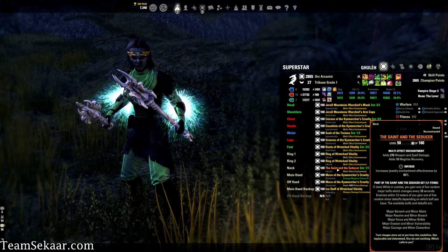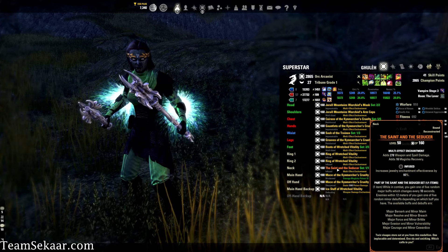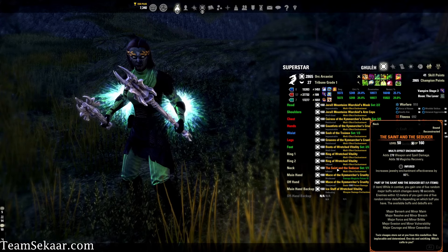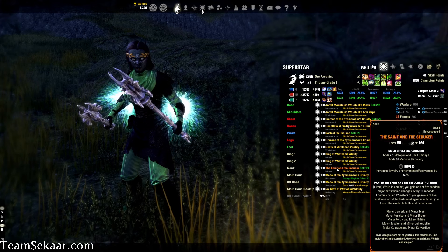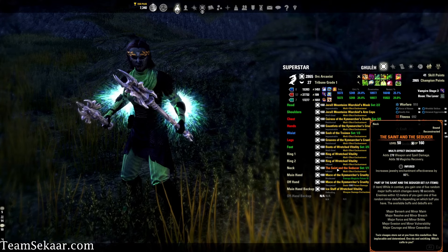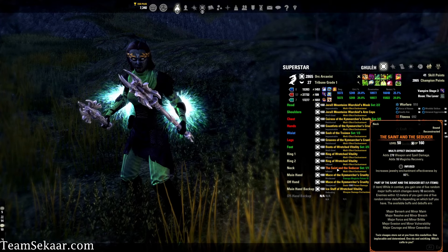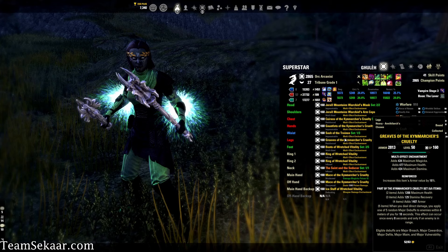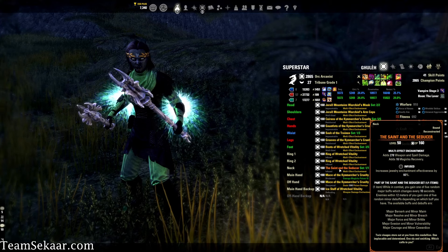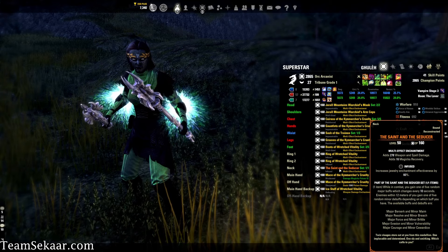For those who don't know, while in combat Saint and the Seducer grants you 1 of 5 random major buffs that changes every 10 seconds, and enemies within 12 meters gain 1 of 5 random minor debuffs depending on your buff. The pairings are: Major Berserk — Minor Maim; Major Resolve — Minor Breach; Major Force — Minor Brittle; Major Evasion — Minor Vulnerability; Major Courage — Minor Cowardice. This stacks really well with Kine Marcher's — Saint and Seducer applies minor debuffs while Kine Marcher's applies major debuffs, so you're hitting unbelievably hard when you time that right. In my opinion, this is the best mythic in the game, bar none.